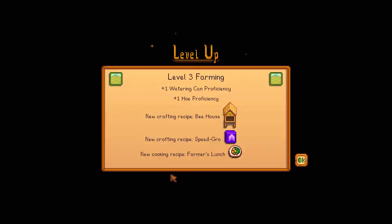This recipe will be known as the bee house, and two other things. You get the bee house at level 3 farming skill, which is very nice.